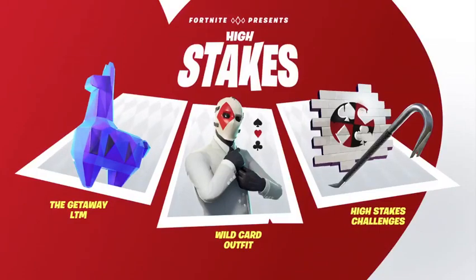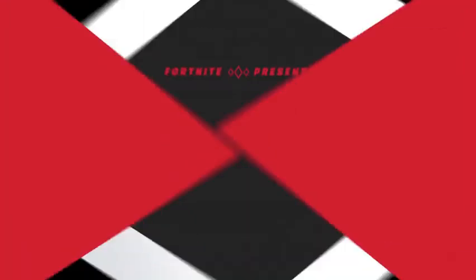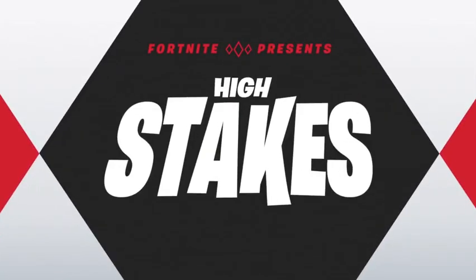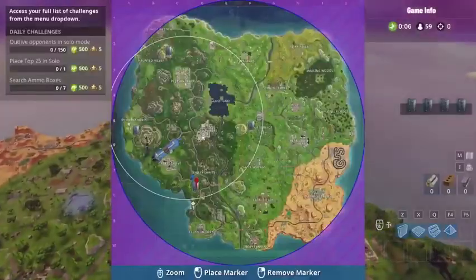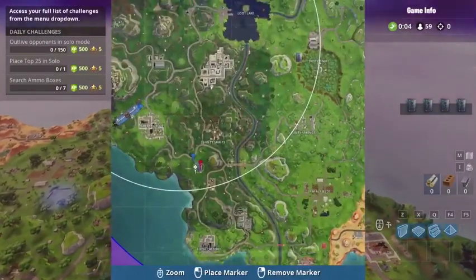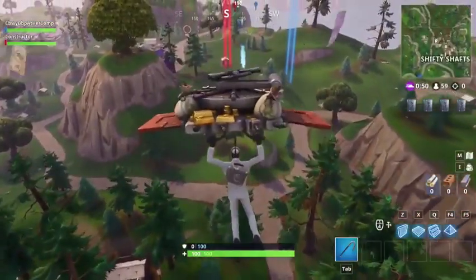The new item, the Grappler — ladies and gentlemen, right here right now. This has been the talk of all sorts of things online. There it is, another new item coming to Fortnite. Here's the plan: four safes have been loaded into supply drops, scouted around the island, each carrying a large jewel.